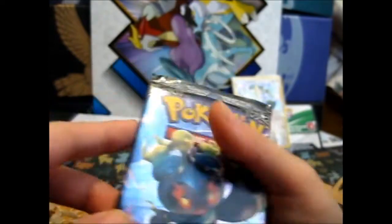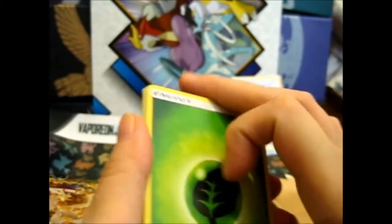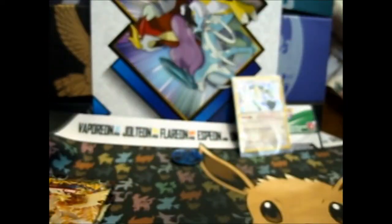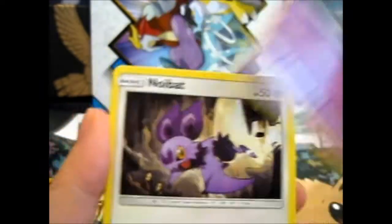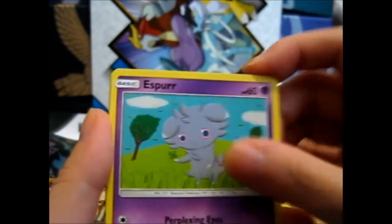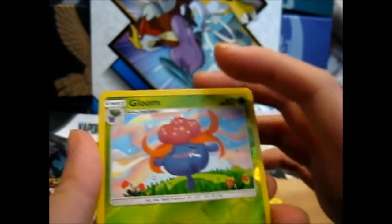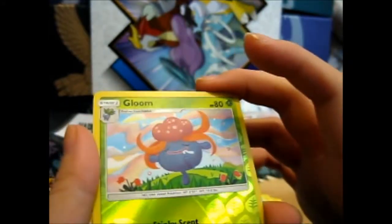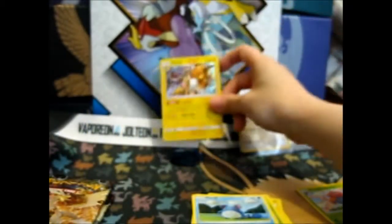Okay, let's start with some Burning Shadows. Let's hope we get something good. We got Grass — Simisage, Hoothoot, Duskull, Noibat, Pikachu, Pancham and Pangoro — we got both of the evolution chain — Marill, Gloom, and a Raichu holo! That's awesome. So we got one holo so far.